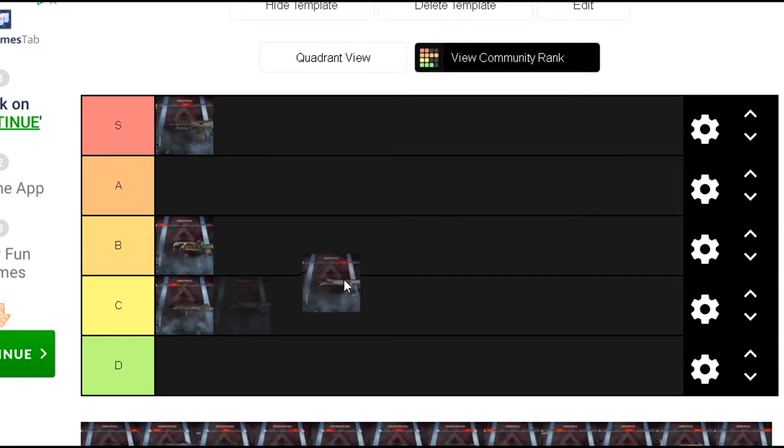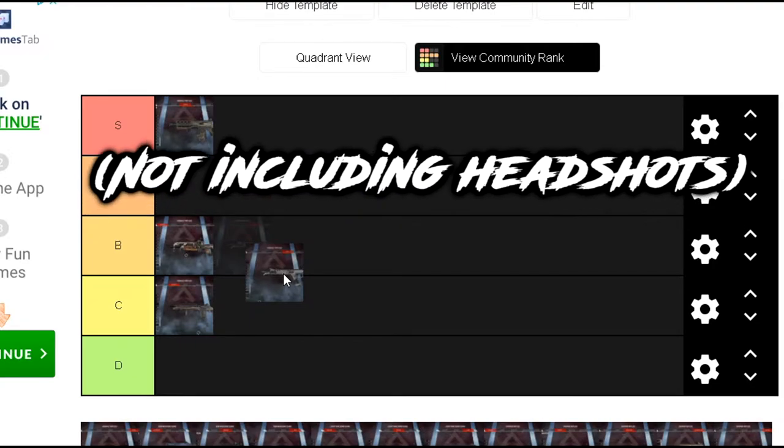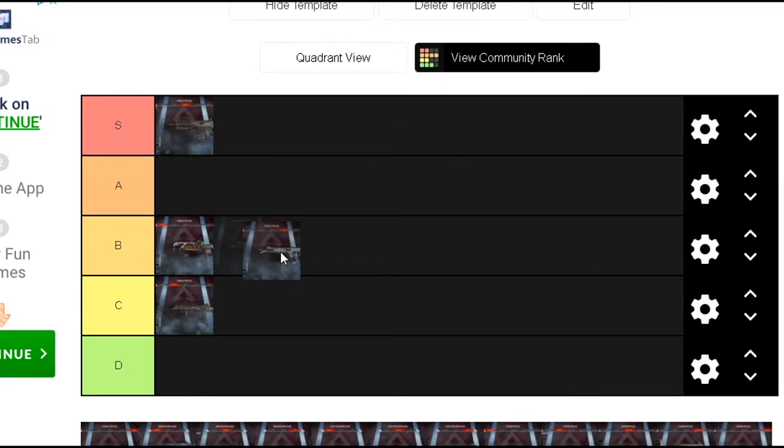The R301 — this might be a controversial opinion, but personally I think this is somewhat better than the R99. Say someone has blue armor and you land in the same spot and you get an R99 and hit every single shot — they're not gonna die. You need a secondary weapon. Without extended mags, I'll put it a lower S than the Hemlock.